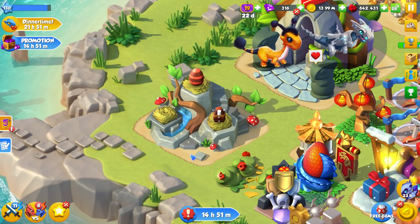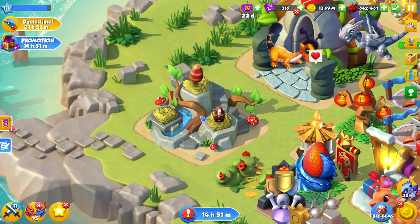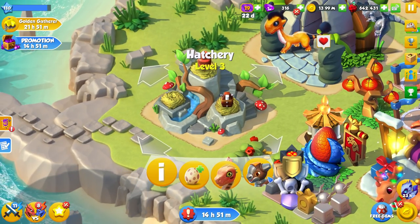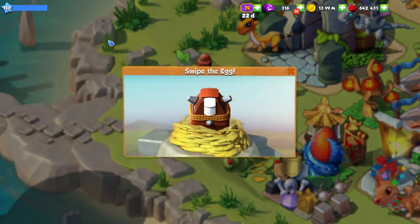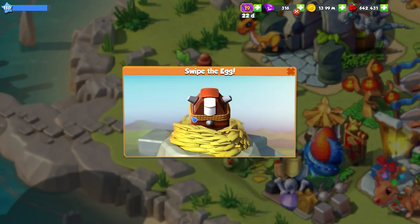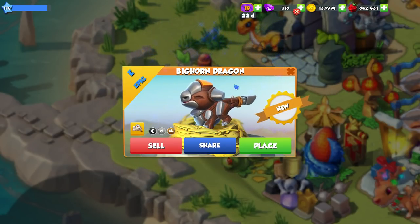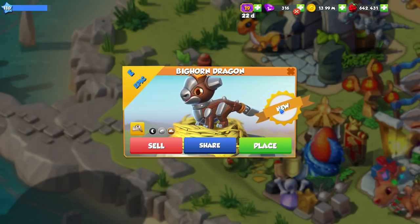Hello everyone and welcome back to some more DML. Today we are going to be hatching a really cool little dragon. The Big Horn Dragon was the dragon we got as a reward for completing heroic mode. The first thing I noticed about his egg is just how straight it is - it's barely even round at all. I am very glad we finally get to add this guy to our collection. He is a little cutie.